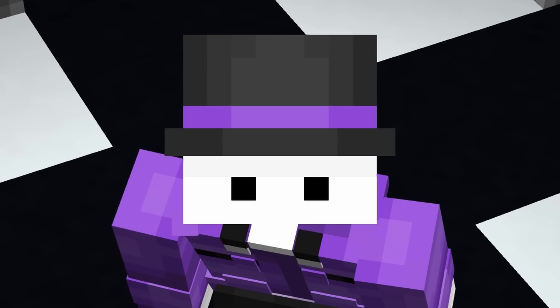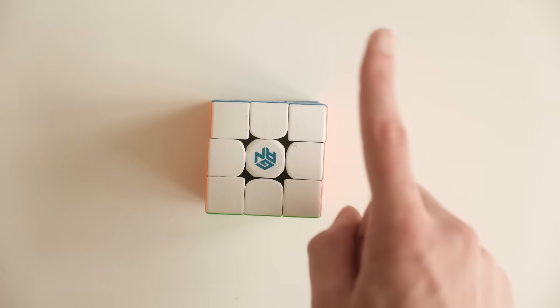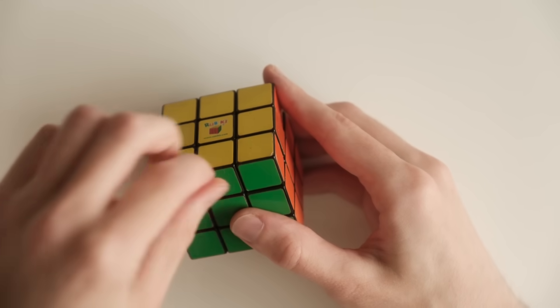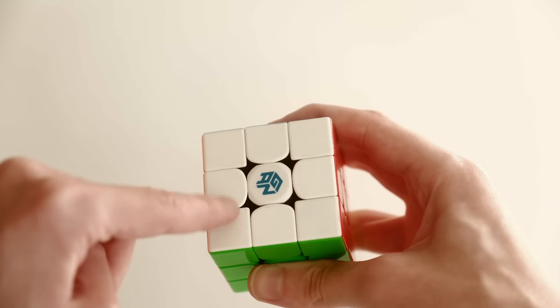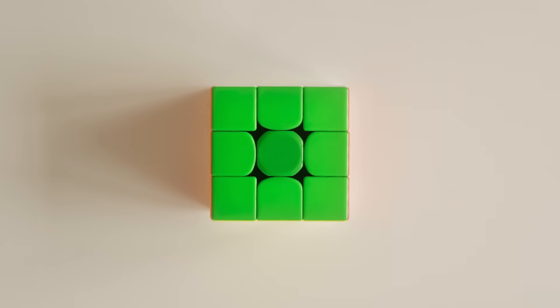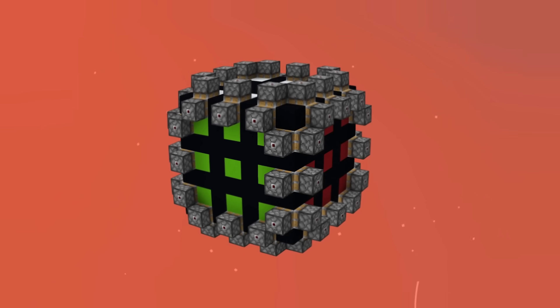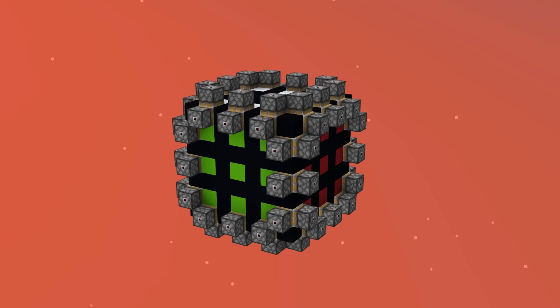But there was an even bigger problem. It doesn't rotate any of the stickers on the face of the cube. That's not possible on a real Rubik's Cube. It's the same as peeling the stickers off and moving them to the next side while these eight stickers stay still. You've just made an impossible position on the cube, so we need a way to rotate these stickers too.